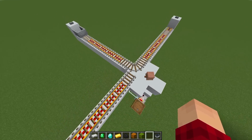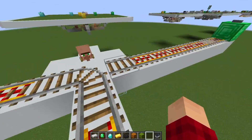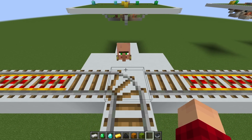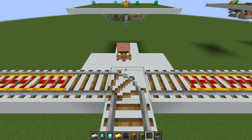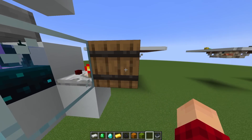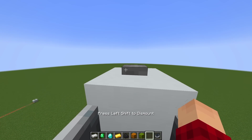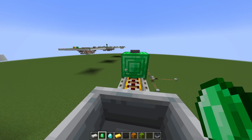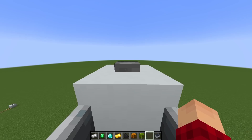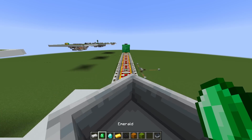Now I'm going to show you an even simpler design. Instead of a four-way intersection, this is a three-way intersection, and this villager accepts emerald or rotten flesh. If I hold the emerald, the track switches for a brief moment. We have a waterlogged sculk sensor, tuned to 4, and it goes up into the rail to power it. If I hold the emerald the minecart will switch to there, and if I continue holding the emerald we'll go back to where we came from, and if I don't hold it we'll go the default way.